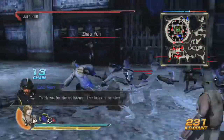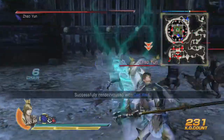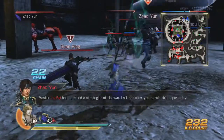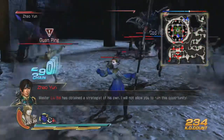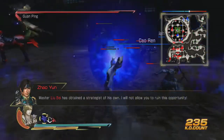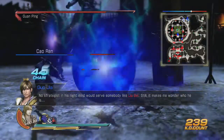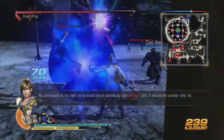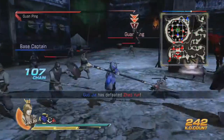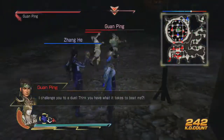Zhao Yun — you're blocking, I don't like blockers. Let me use my musou instead. Oh, so this guy attacks kind of like a pool cue — I get it. Oh my god, this is pretty cool. Hit one with another type — from behind the back.